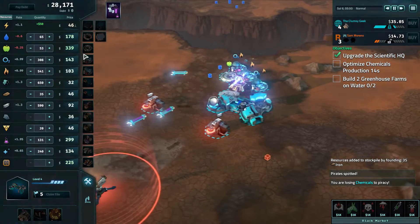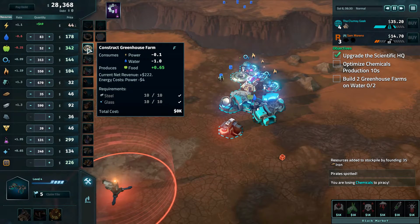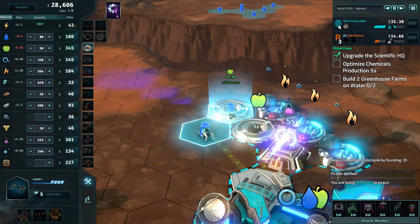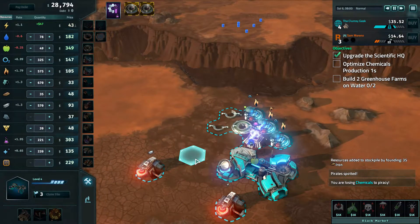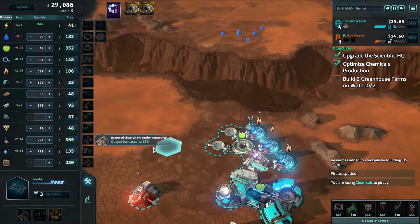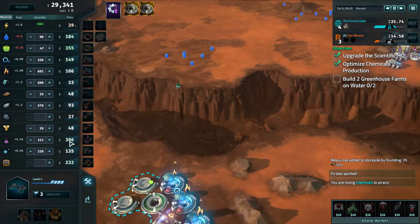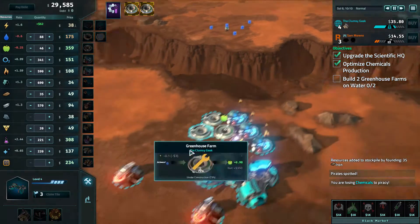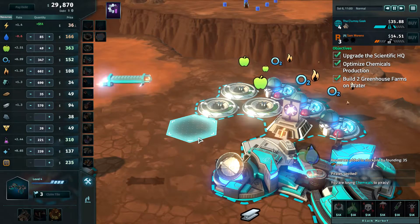We are losing food, so we need to build greenhouse farms right here. Optimization increased by 25 percent — perfect. Our MULE is picking up resources and the optimization center is finished.